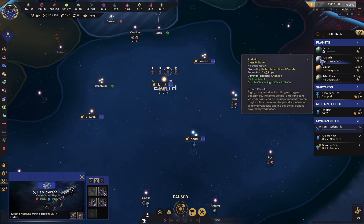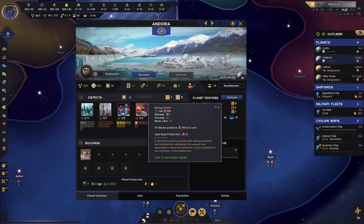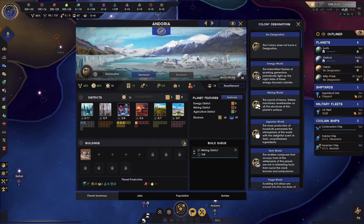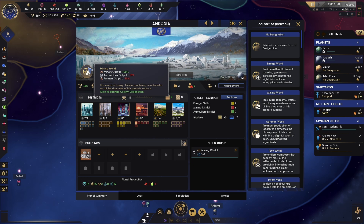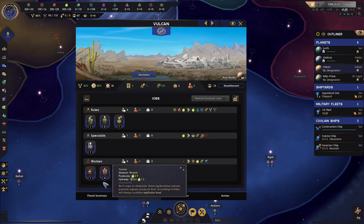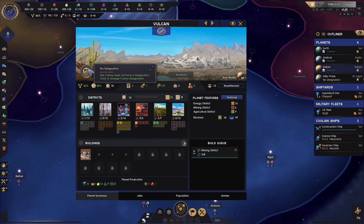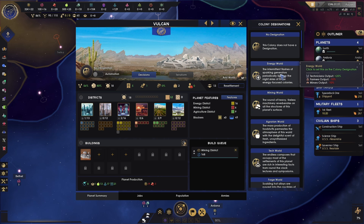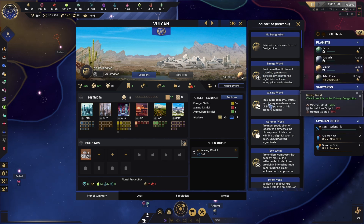Now we have 600 minerals left, so let's go back to Andoria and pay 300 to build a mining district there. This planet is not our capital planet, so we can give it a designation. Let's give it a mining world designation so we can get the mining bonus — our technicians and farmers will output less but our miners will output more. We'll come over to Vulcan and add a mining district there as well. Even though it doesn't make a lot of sense, making it an energy world eventually would be a good idea, but let's make it a mining world initially for now as well.